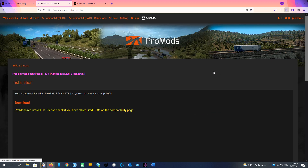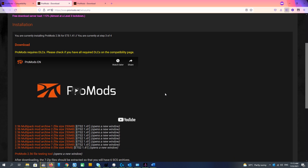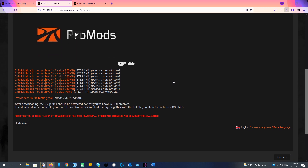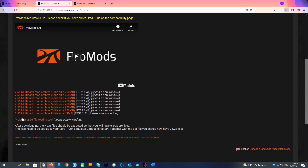Let's start and try to download it. I am pretty sure we will have problems now because the free download server is overloaded, and the server will put us in a queue. Here we have 8 files, all of them 250 megabytes. After downloading we have to unzip and combine them together.